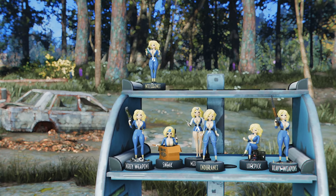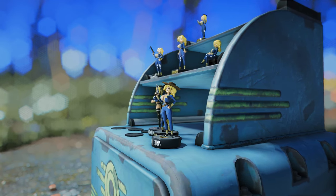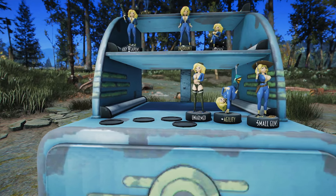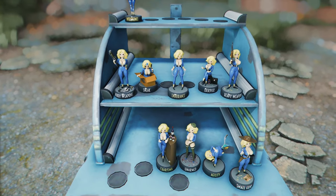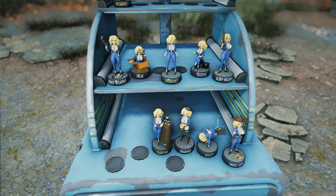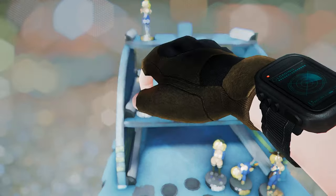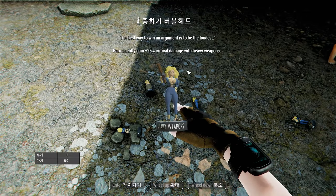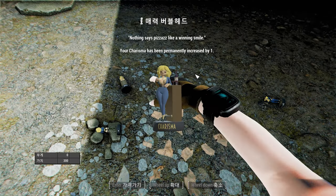Next up is Sexy Vault Girl Bobbleheads. This popular custom mod replaces all of the game's bobbleheads with Sexy Vault Girl variants, aiming to make the player's gaming experience more intriguing. The mod is designed to seamlessly integrate Forno's Vault Girl character into Fallout 4, replacing the existing bobbleheads with new and captivating designs. However, please note that this mod may contain NSFW elements, so use it with caution.